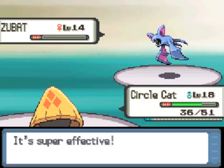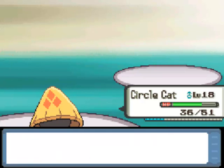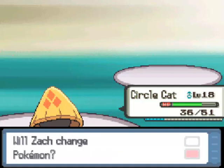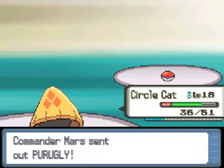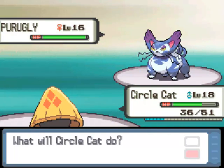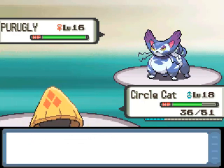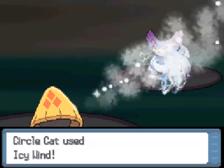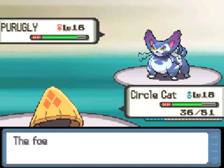Zubat is down and Circle Cat gets some experience. Now she's going to send out Purugly, and of course we have to keep battling — it's a Mono Ice-type run. I go for Icy Wind. We go faster due to Quick Claw, which has been a nice item. But that did barely any damage. I can take one more hit, so I'll heal off the damage and then go for Bite to try for flinches and lower its speed.